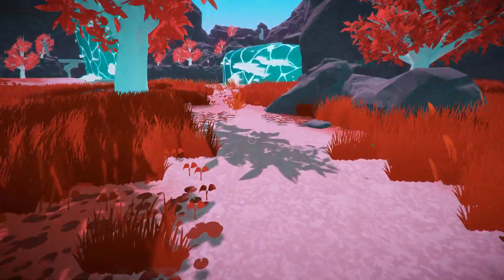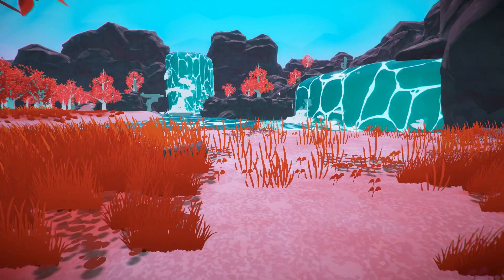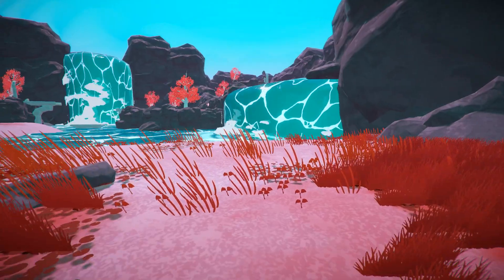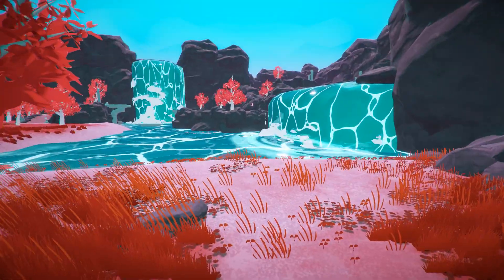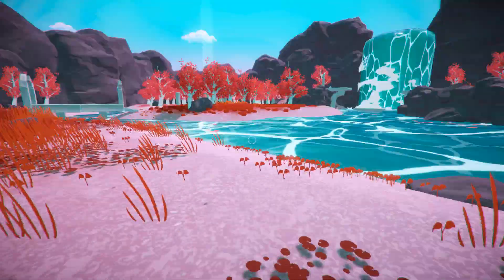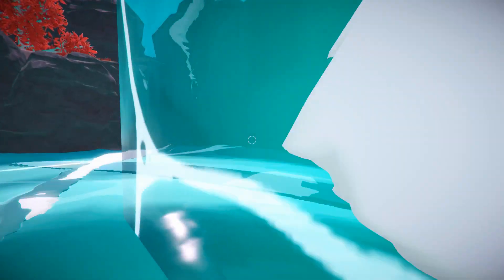So I guess I'm just going to follow the path and see where I get to. Should we explore the controls? What does Escape do? Nothing. What does Tab do? Nothing. WASD does move. Mouse doesn't do anything. We can jump. So what we can really do is move, jump and look around at the moment. That's fine. Water — we can go in the water. Behind the water? No, we can't.